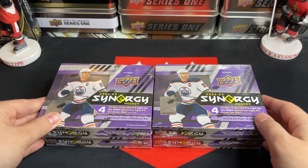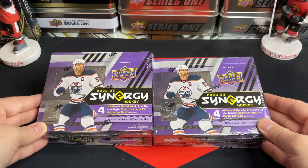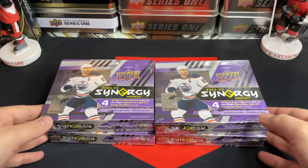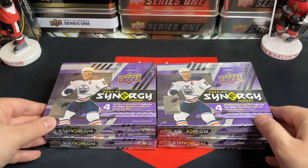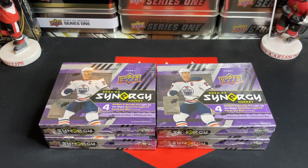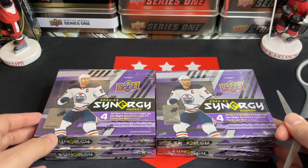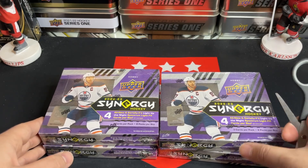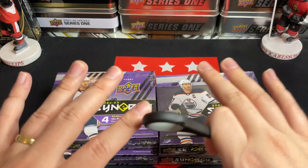Good day everyone, welcome back to TSG Cards — part two of case break number two, 22-23 Synergy. Part one you can check out for an explanation of what we're doing in these case break videos. This time around it's a little more condensed and quicker. One big thing: no autos in boxes one through four — we had some really nice cards but no autographs. We should be hunting approximately two autos per case break video from now on, so excited to dive in.